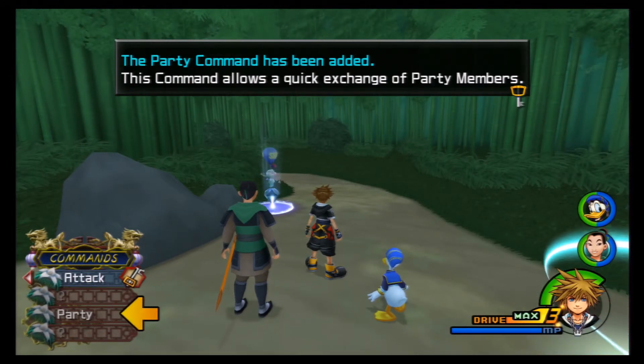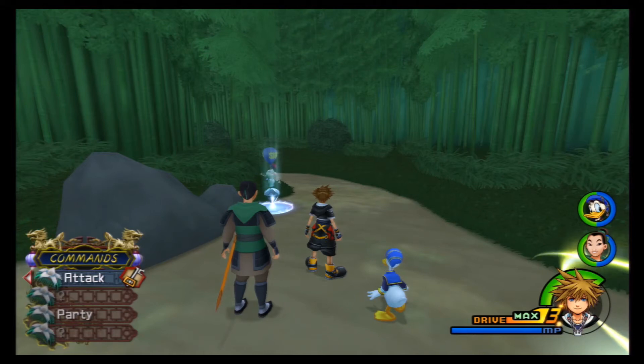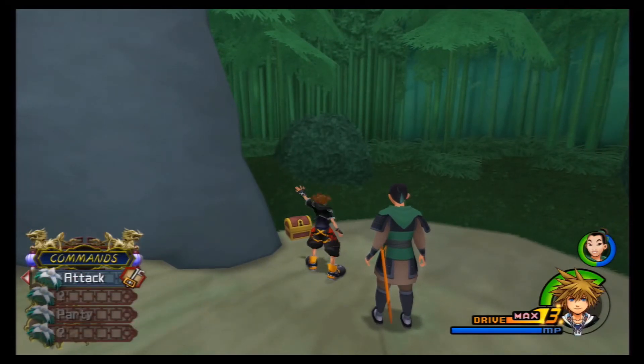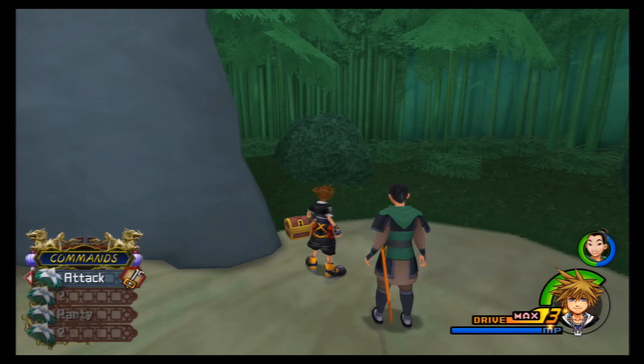So the party command has been added — this command allows a quick exchange of party members. Use this command to switch party members during battles when menus can't be opened. That's another thing: we don't have to go to a save point anymore to switch out party members, we can just do it right here. I'm gonna switch out Donald — it's that easy. I like it a lot.